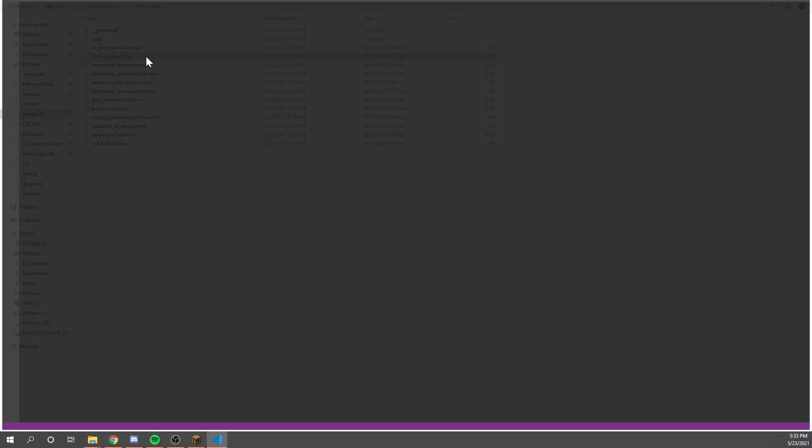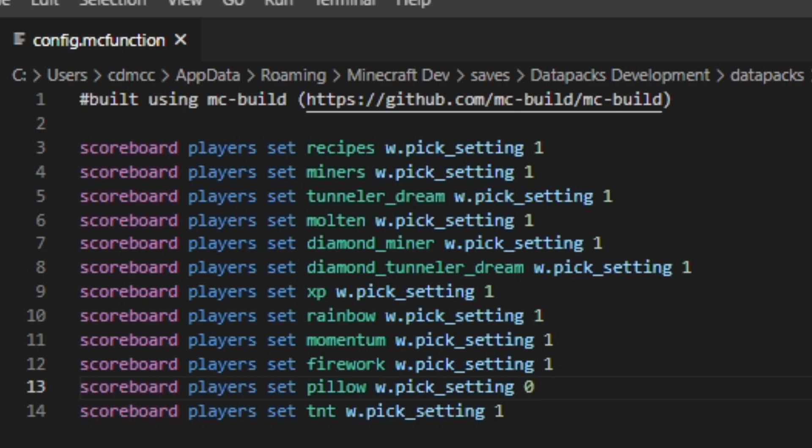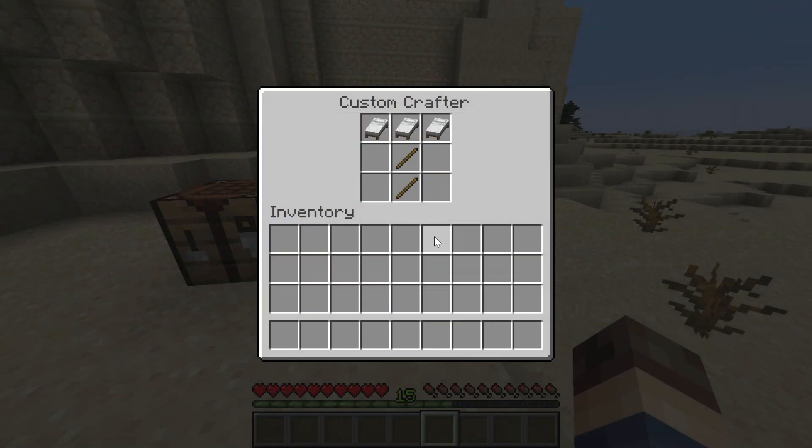What's this? I wonder what a config file is. I wonder if I set the pillow pickaxe to zero, what happens? All right, let's just go to craft it. Pillow pick— Whoa!